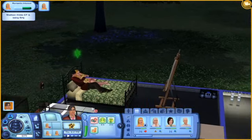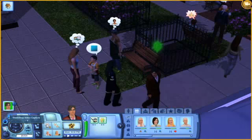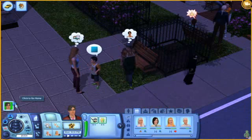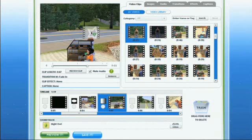The ability to share your sims stories with the game's community has been augmented with a full-on movie creation tool. Like in The Sims 2, you can record video clips of your sims in action, but now you can upload these clips to the EA website and use a simple web-based video editing tool to cut together many movies.